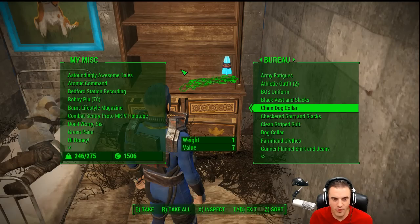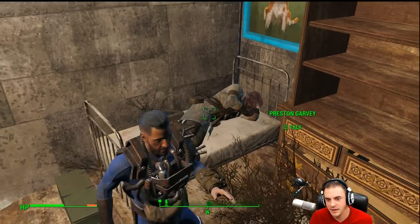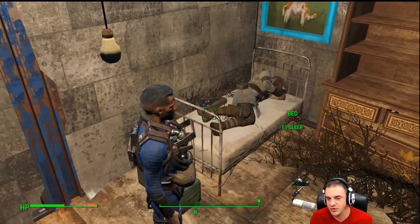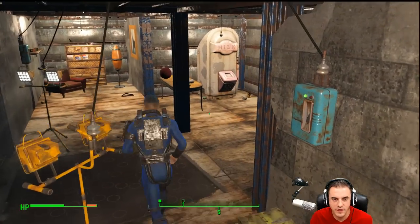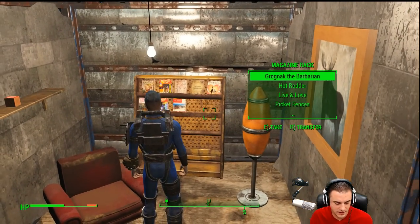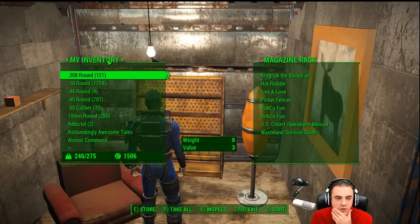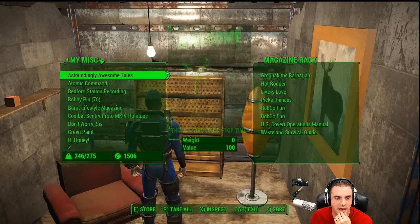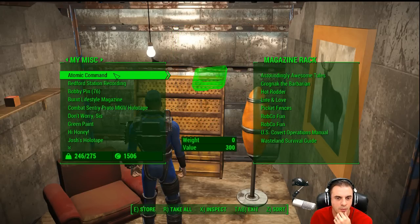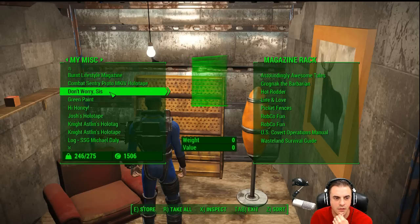Welcome back to the next episode of Fallout 4. Last we left off, we were interrupted by Preston Garvey taking all sorts of liberties in our bedroom — he knocked the flag over. Anyway, we're going to transfer a few of our new magazines and mess with our guns a little bit, but other than that we're out of here. Let's put all this stuff up.